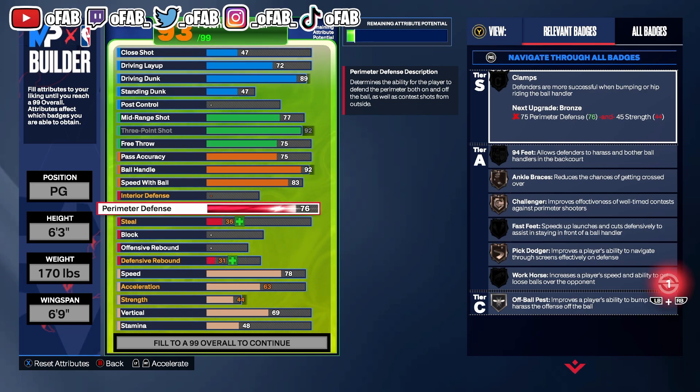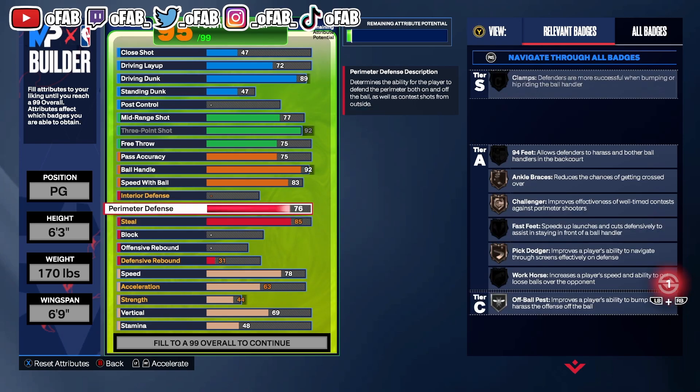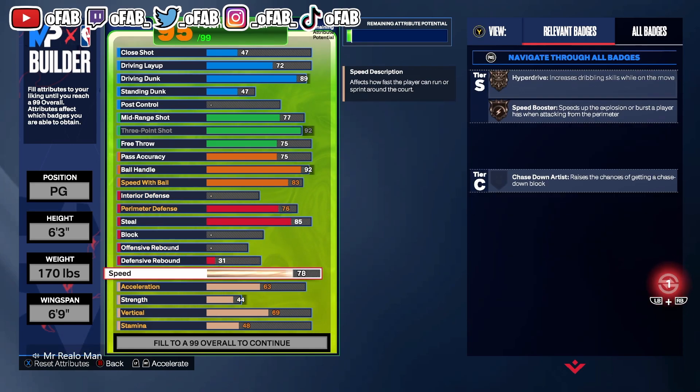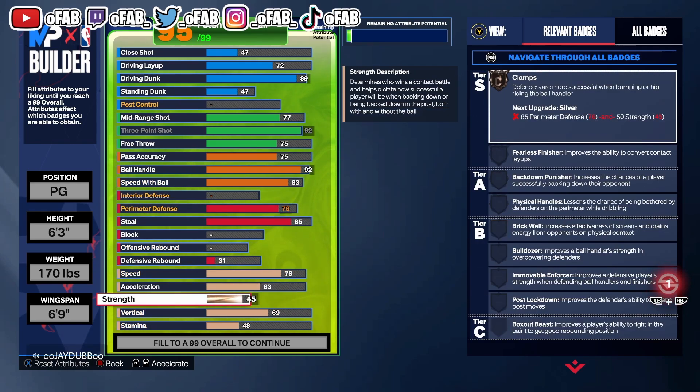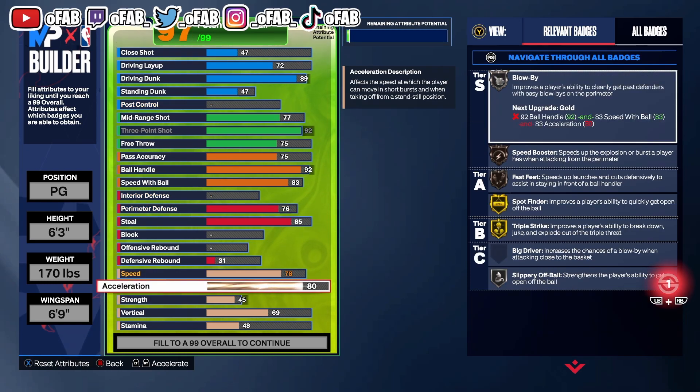On defense, he's got 76 perimeter defense and an 85 steal, so this build does it all. With that 85 steal he gets silver Glove, silver Interceptor, and bronze Pick Dodger. He put his strength up by one to get bronze Clamps as well.